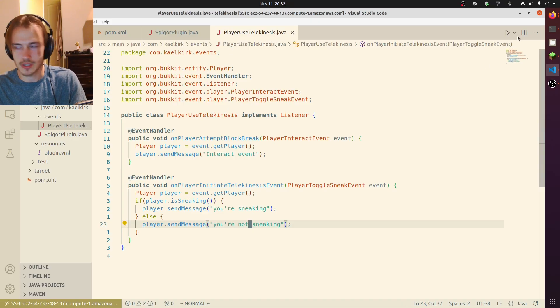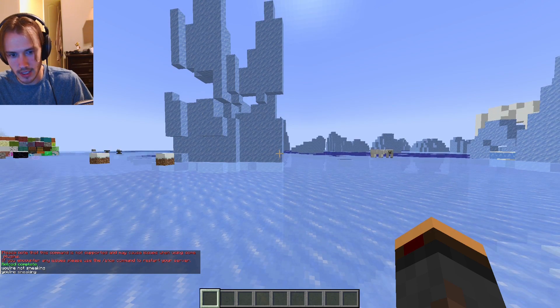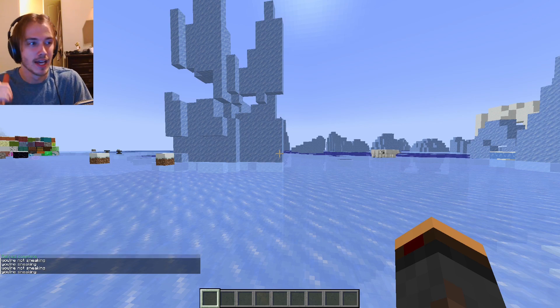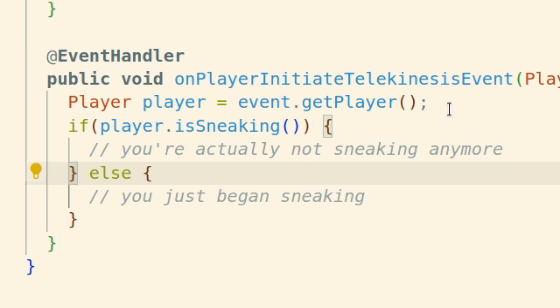You're not sneaking. You're sneaking. You're not sneaking. You're sneaking. That's confusing — it's confusing that it's backward. I think when the player toggles it, it's sending what they last were doing.